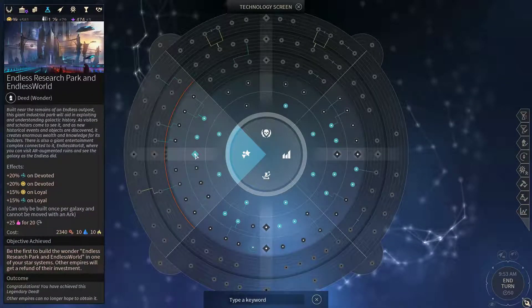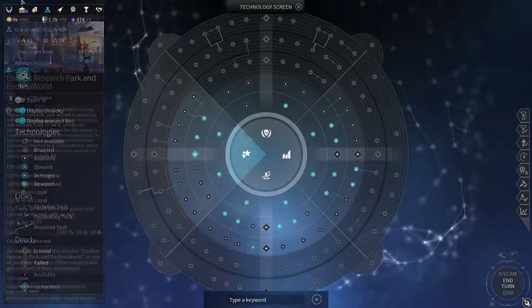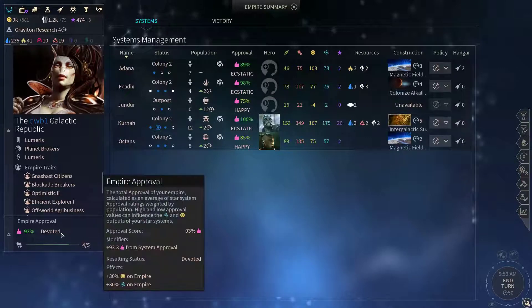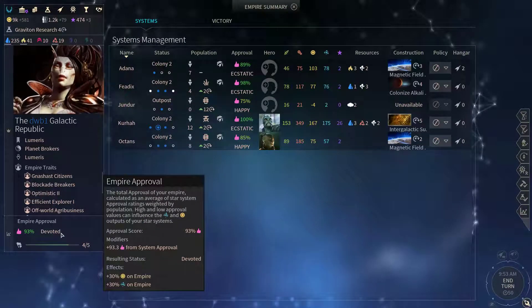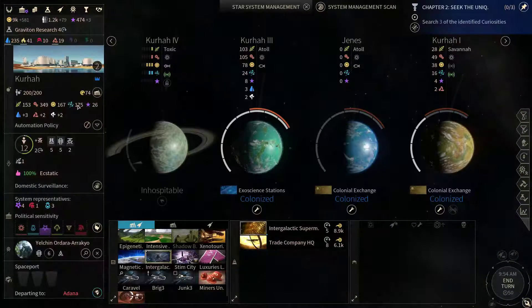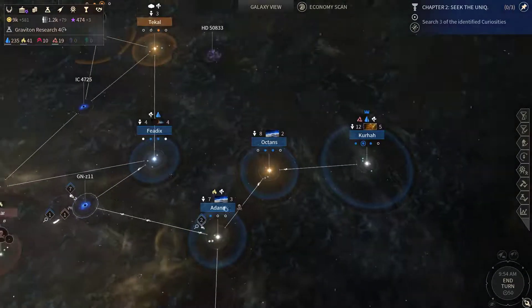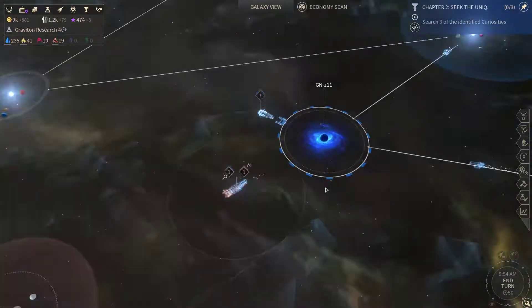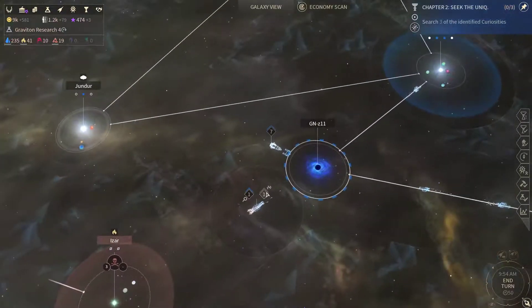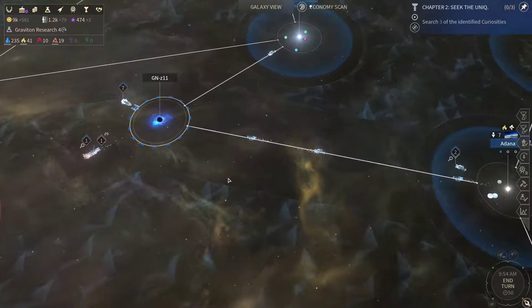This upgrade will allow us to increase our science and dust production on high happiness ratings. Right now we are devoted, so this boosts our dust and science income quite nicely. It should be something around a 50% boost.